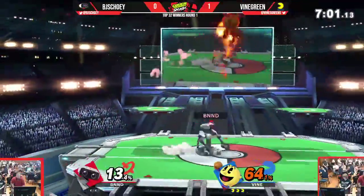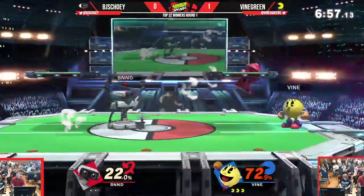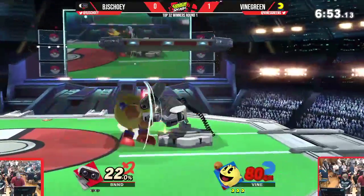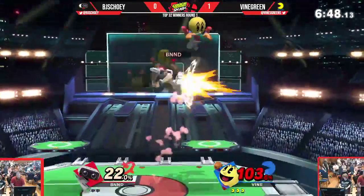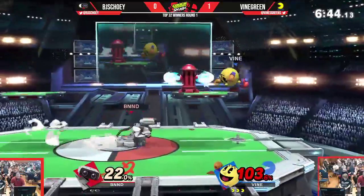Gets the down throw. Don't know how strong that mash was — gets caught by the Nair. Now once again the Hydrant is eliminated. Uses the gyro, doesn't get anything out of it though. Another down throw. Goes to the back air, maybe trying to bait a Nair dodge.